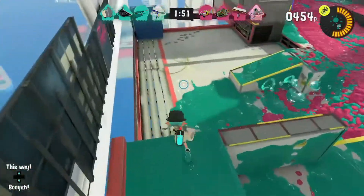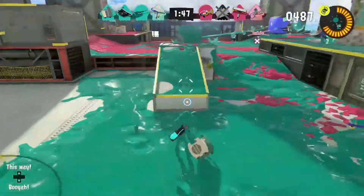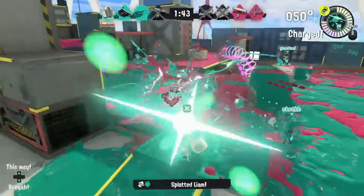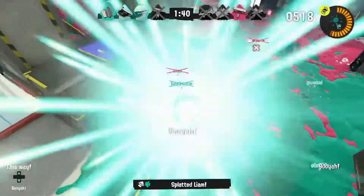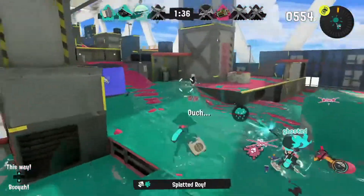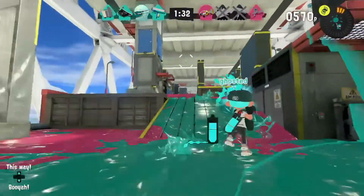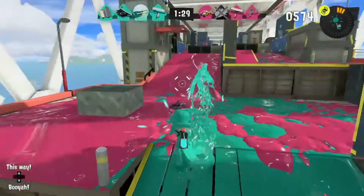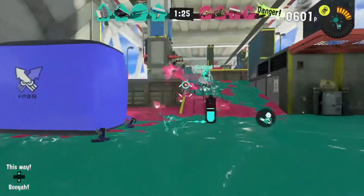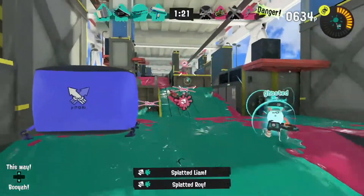The sub weapon is the Fizzy Bomb, which is great for the Sloshing Machine. It is relatively cheap and you will still be able to get a few shots off after using it. A direct hit with the Fizzy Bomb paired with a direct hit of the Sloshing Machine can result in a fast splatter combo. The bomb can also be used to clear an objective or create distance between rushing opponents so that you won't have to fight them at close range. It also leaves an ink trail when thrown, which you can use to push people.